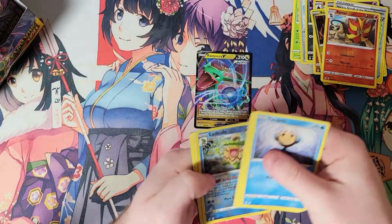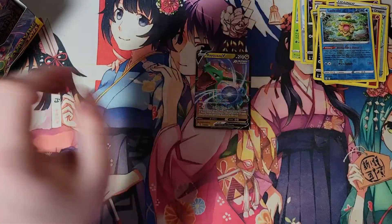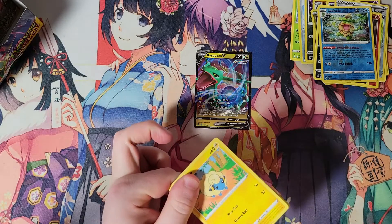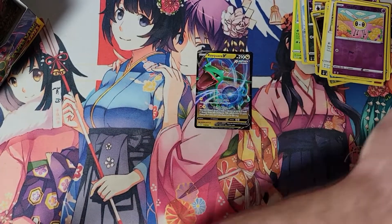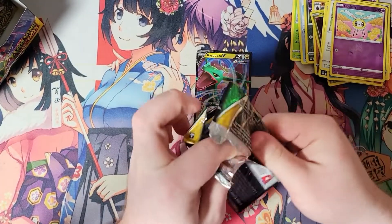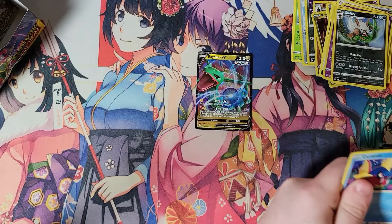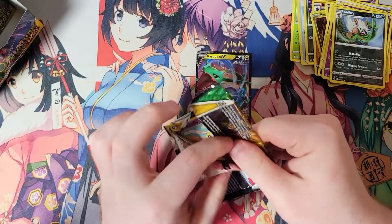Not bad. Luticolo is actually really good. I'm trying to remember to take the code cards out at the end — I do have a fat stack of those sitting around. Cutiefly and Smurgle. Sorry if you get to see a little bit more of my arm than traditional openings, as I need to reach over. That's the breaks. Foil Marshadow. We're going to stop taking the code card out — it's only a second or two a pack for me, but if you multiply it by the couple hundred people watching the video.